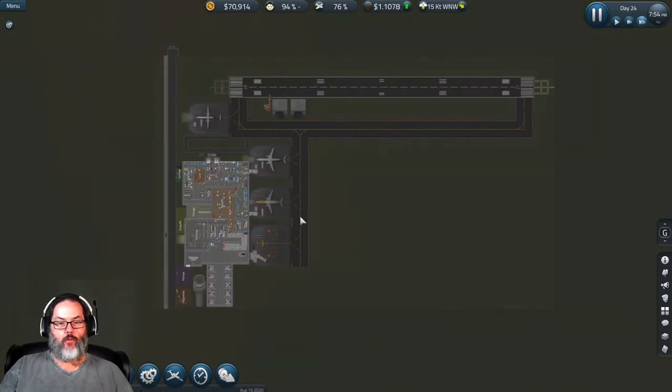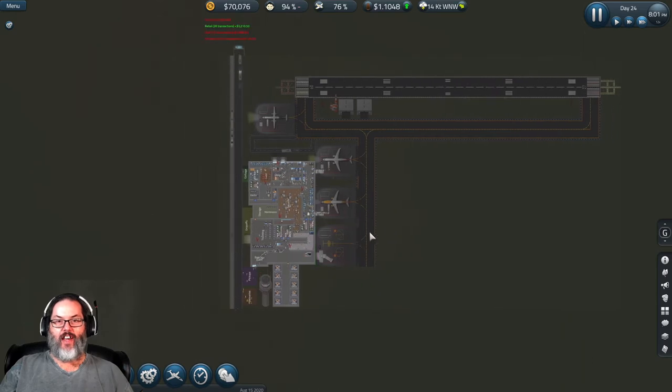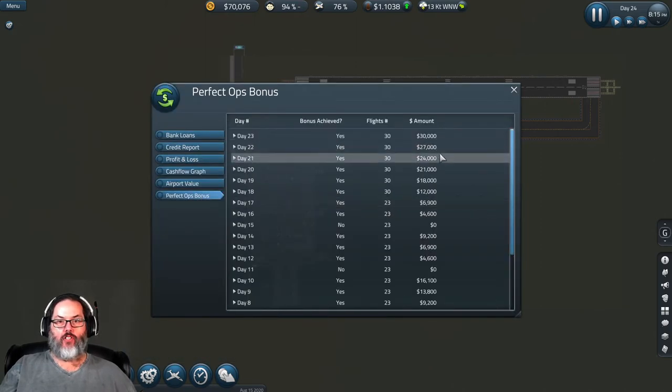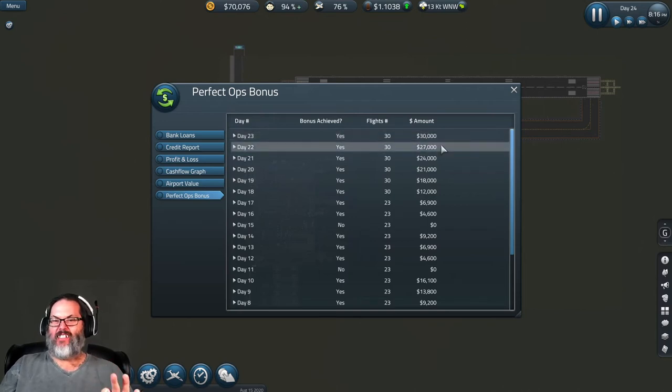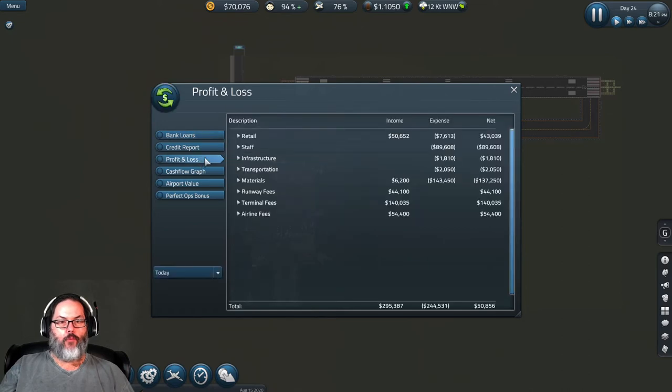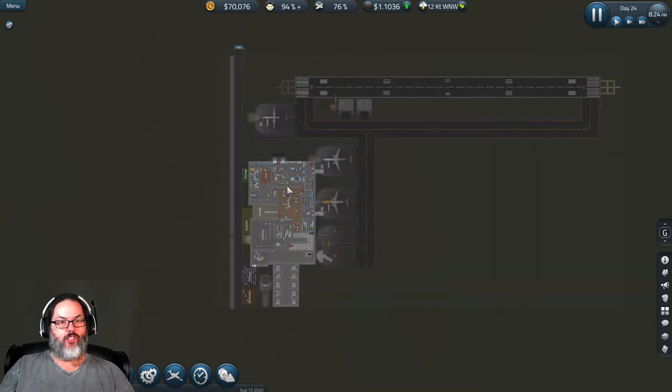Hey guys, RC here back with SimAirport, this is episode nine. A couple of days have passed, let's slow it down and catch you up to date. Taking a look at our perfect op bonus — this continues to climb and caps out, the most I've gotten was 54,000. Bank loans are paid off. Looking at profit and loss, yesterday we lost 29,000, but we spent 200,000 on materials.